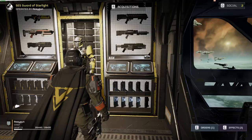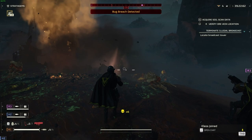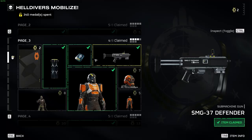Starting out with weapons, you'll first need to decide on your primary weapon. Be warned that it is quite easy to waste your medals by unlocking all sorts of random guns. The first option is the standard AR-23 Liberator, which is a solid weapon to use on any mission. By holding down the reload button you can swap from fully automatic to semi-automatic based on your style of play, allowing more accuracy at longer ranges and full auto at close range.